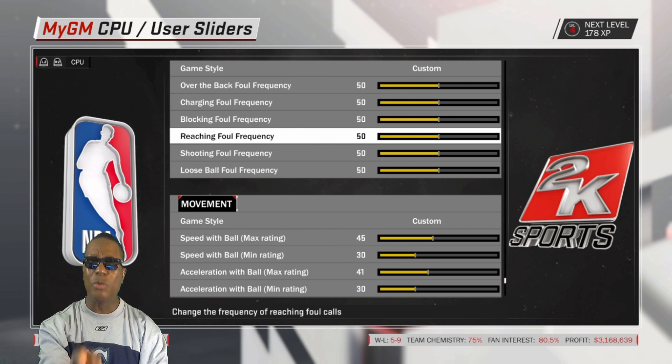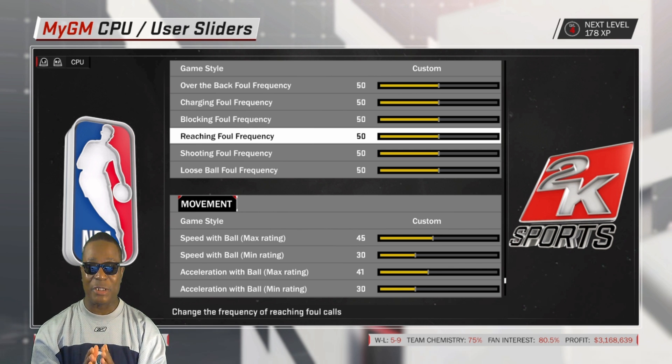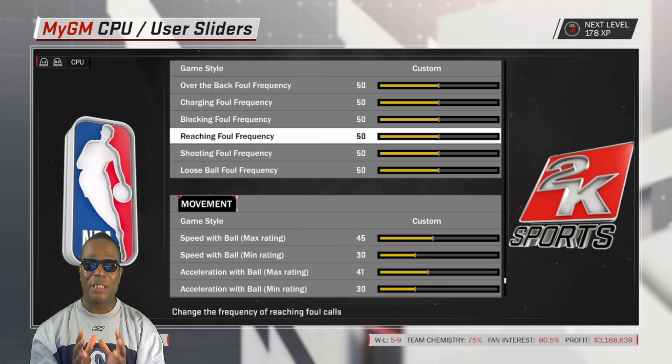And if anybody has their own slider set, this was a great idea. I have never seen anybody do this on a slider set. What you want to do is go to reach-in foul frequency. Now this is how Warren explained it to me.